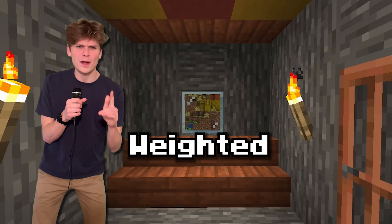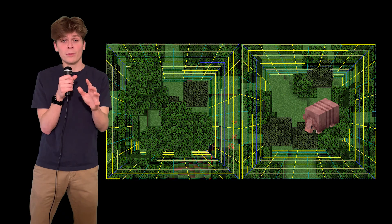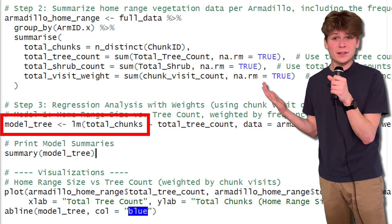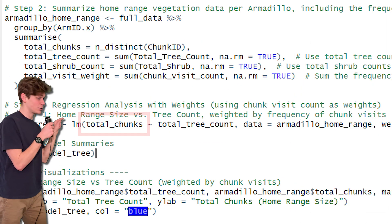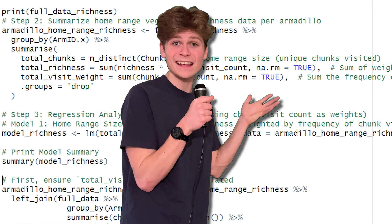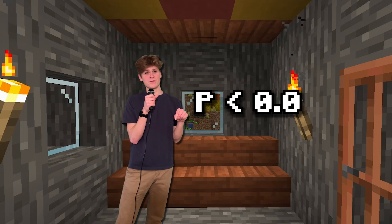To test this, we're running a weighted vegetation regression analysis. This just means we're testing how vegetation affects home range size, but we're also weighting it by which chunks the armadillo spent the most time in. Today we're looking at total vegetation richness and total tree count. We're doing a simple linear regression — I'm testing total chunks, which is the home range, against total tree count, and on the other one, against total vegetation richness. We're looking for that p-value to be below 0.05.